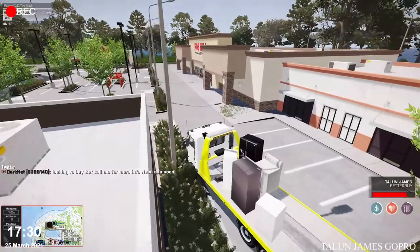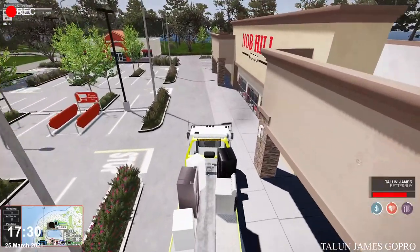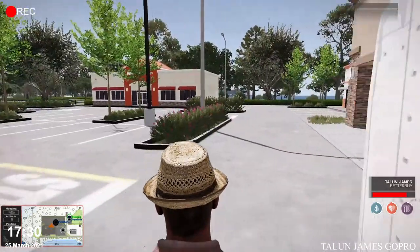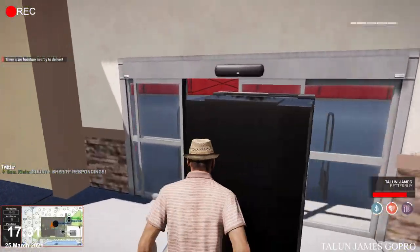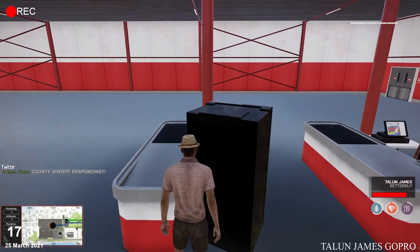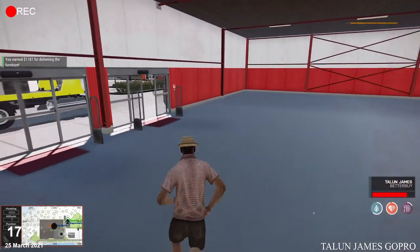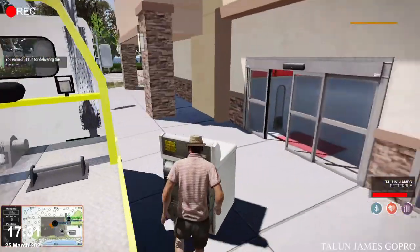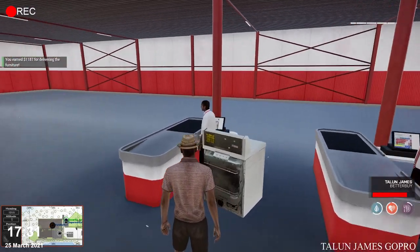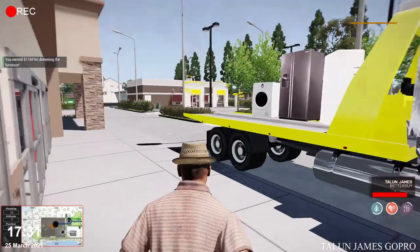Once you're at the furniture store, it will most likely say food store — don't worry about that. You may also have other delivery places assigned throughout the city, as well as import-export. Go ahead and run to the back of your vehicle, grab your fridge, and run it over to the first gentleman. Drop it down by pressing space bar and selecting Deliver Furniture. Hover over him and press space bar to deliver — you'll get a great payload and can make a couple thousand dollars with this.